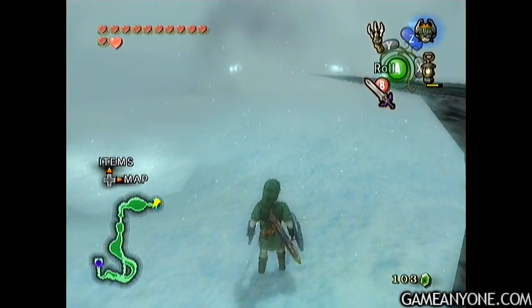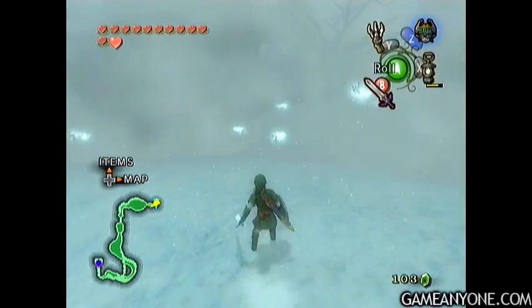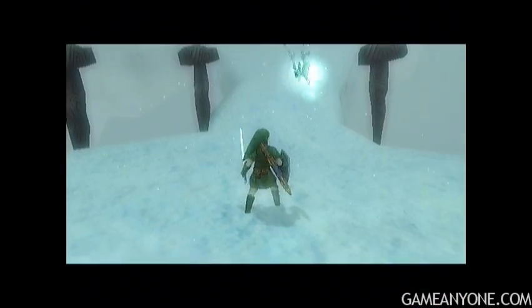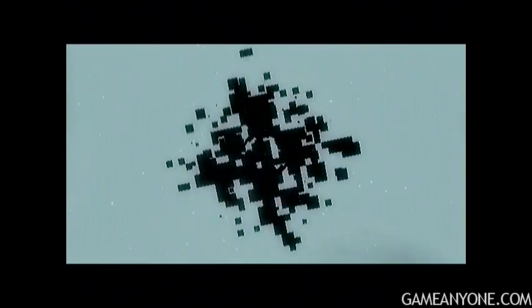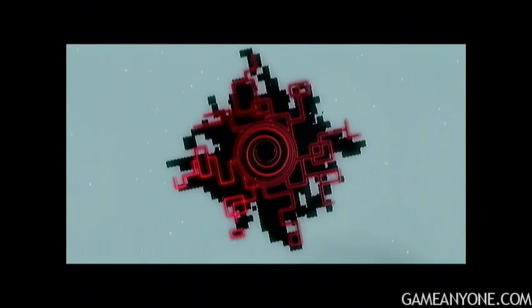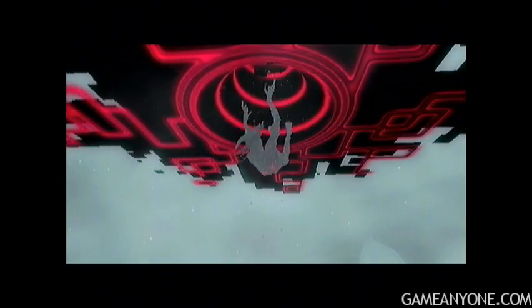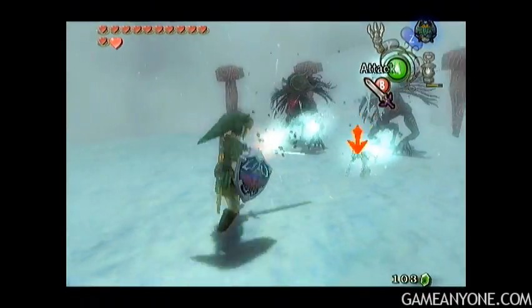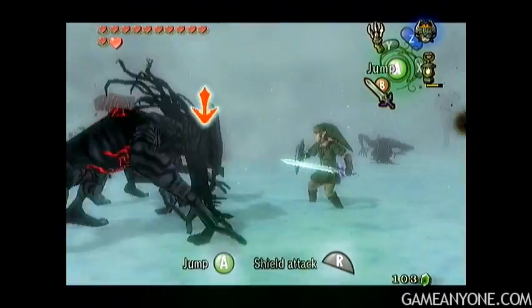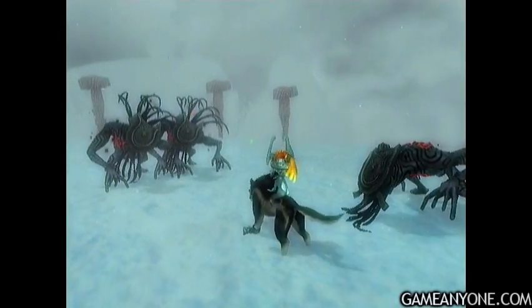Hey guys, and welcome back to Let's Play Twilight Princess. You may have seen that explosion back there — one of the ice keese decided to get frisky and come over to attack me. But as we approach this hill, we're going to have sort of an interesting battle. I kind of like to do this half and half as Hylian and Wolf Link. Mostly I like to use Hylian Link to take out the ice keese first, because it's infinitely slower as Wolf Link, and you leave yourself open a lot if you do that, whereas if you use the sword, you can just move from one target to the other in quick succession.